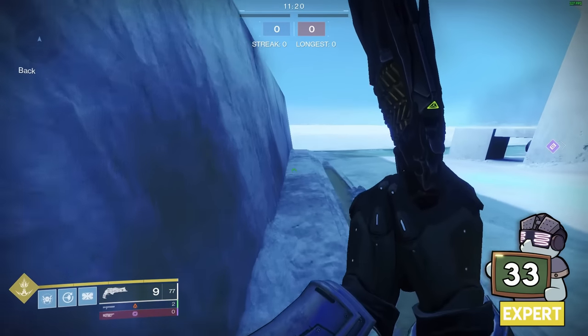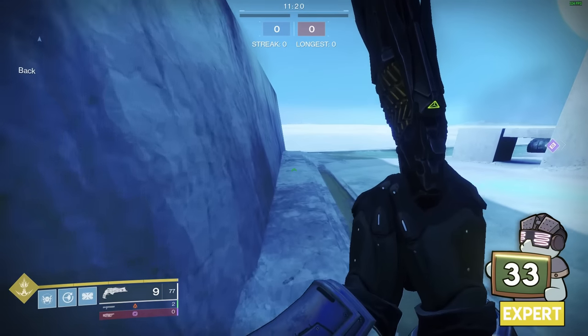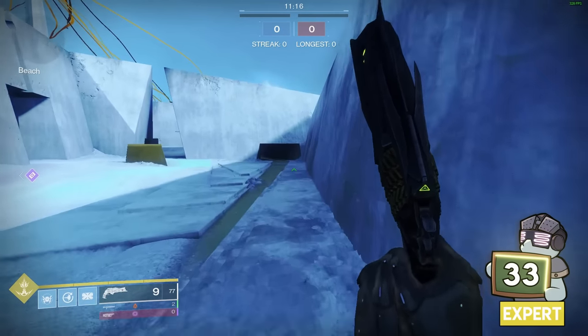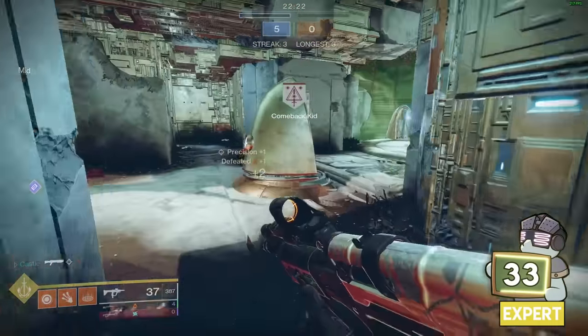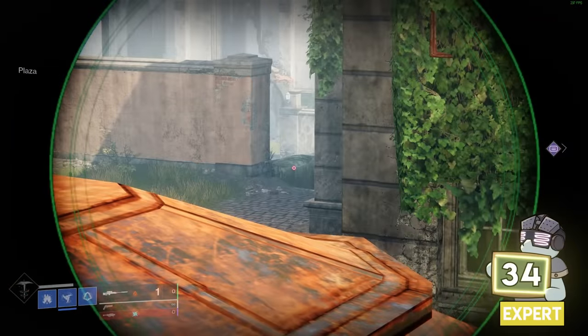On PC, the mouse wheel can be really handy for your jump on all three characters. On Titans, it allows you to do something called skating — scrolling the mouse wheel to effectively hit jumps super rapidly. For Warlocks, it can have the same effect but amplified on ramps, launching you forward. On Hunters, it can give a great jump height in between your initial hop and using all your boosts.